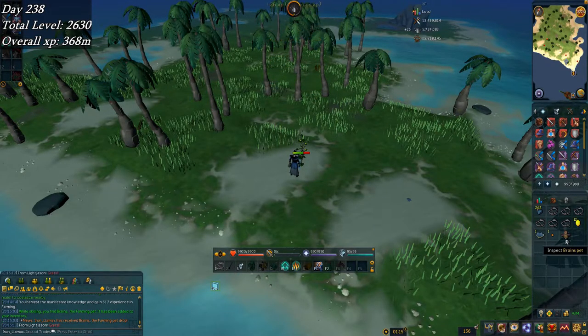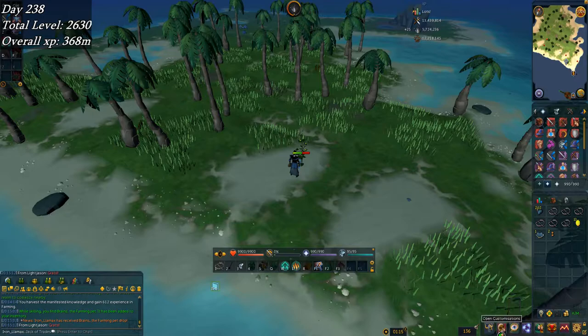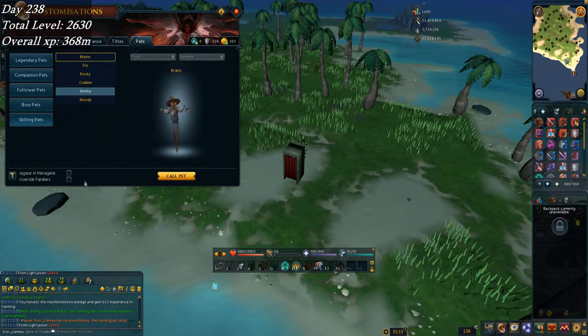What the hell — I got the Brains pet while picking an exuberry bush! I think this is one of the pets that's based on XP drops rather than the number of them, so the size of the XP drop matters — that's actually insane. I'm most proud of this pet because I think it's the rarest I have so far. Equipping Brains as my override.